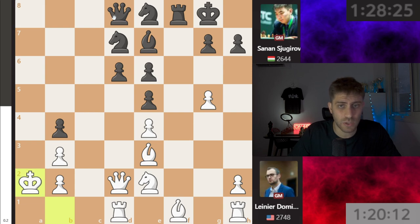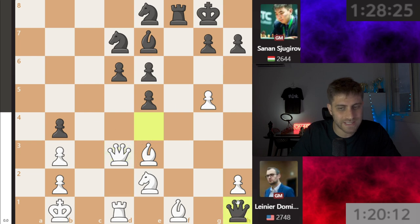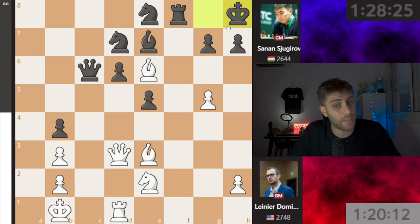F takes e6, king b1, and now rook takes a2 — what a rook sacrifice! Let's understand: after king takes a2, queen a8 check, king b1 — the only move — and now queen takes e4, queen d3, queen takes h1, bishop h3, queen c6, bishop e6, king h8. In this position black has one point up and it seems very good for black.